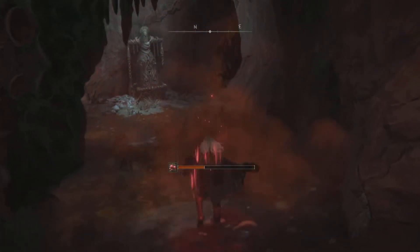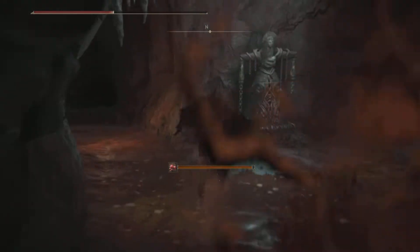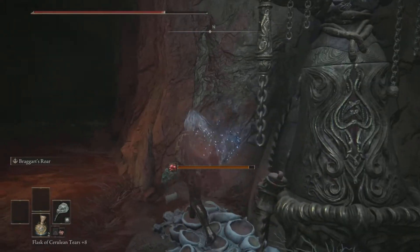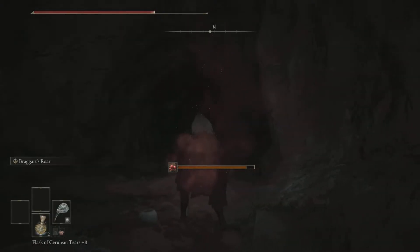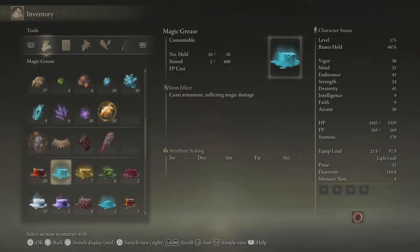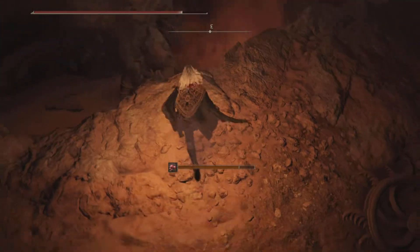The best thing to do is don't roll — if you roll, the scarlet rot is going to be worse. Just heal up and keep running. Let's get our light out and not go bumping in the dark.